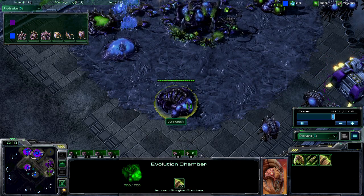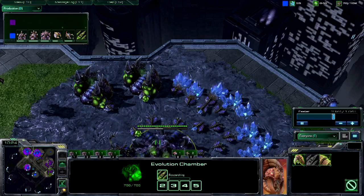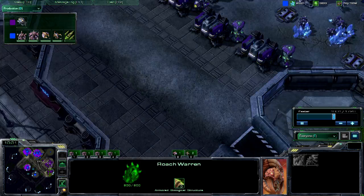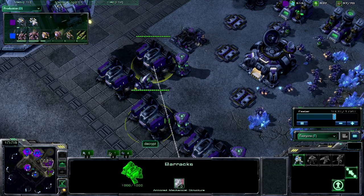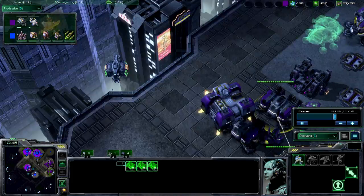Has he laid down a Baneling Nest yet? No. Roach Warren? A Roach Warren's a good start. If someone's pumping lots of Marauders, Banelings aren't such a good idea. But given this guy has three reactors, you're going to be seeing a lot of Marines.